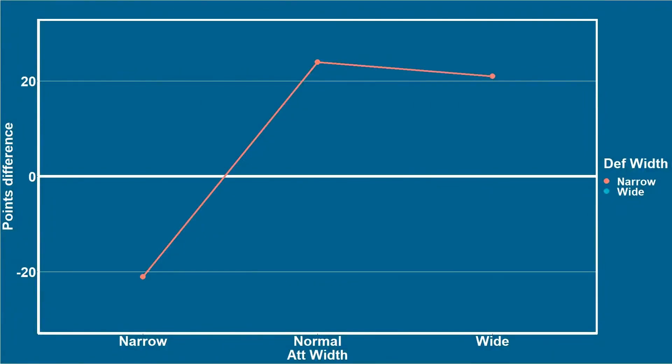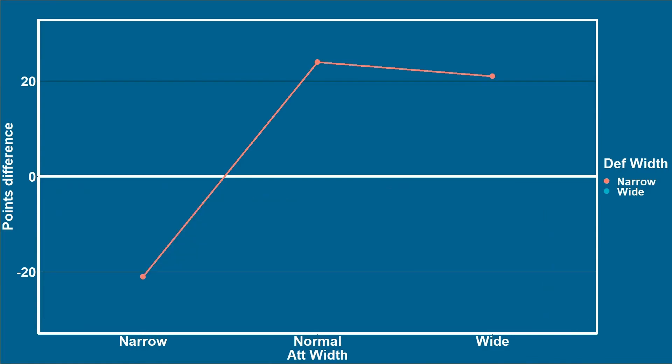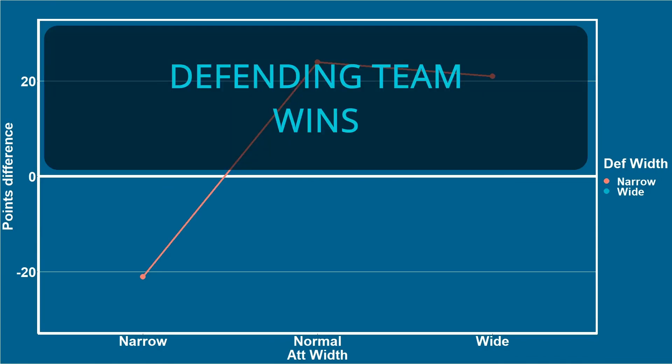This first graph shows a points difference with negative and positive values. A negative points difference means the team with the attacking changes to their tactic won — so perhaps they were set as wide or narrow and that team won — whereas a positive points difference means that the team with the defensive tactics set to wide or narrow won.